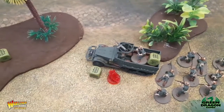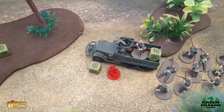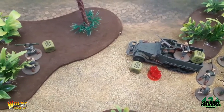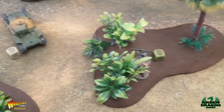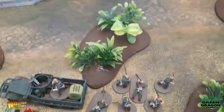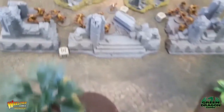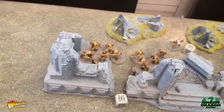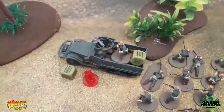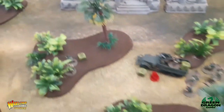The M3 moved forward and got shot at by a Japanese squad, putting a pin on it. The bazooka team passed their order test, got out, moved forward, and took a shot at the tank but completely missed. The marine squad then moved forward using the M3 as cover — because they're behind the terrain they can't be seen. The other Japanese unit took a pot shot at the M3, needing sixes since it's open-topped, and managed to put a pin on it.